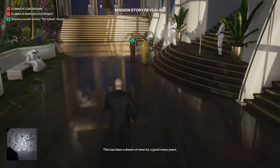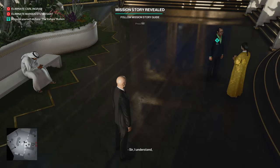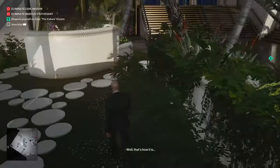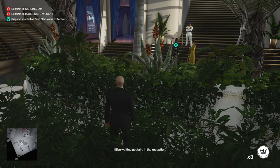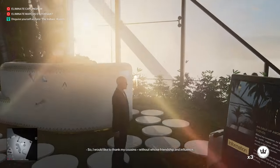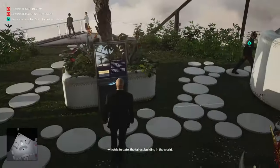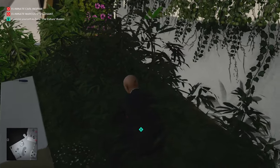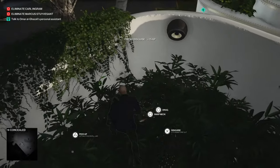Head over to the right and here is where you follow the story. Get your coin out and distract this woman right here. Once you have separated the woman and the Vulture, you can take them out. Once you have taken them out, you can put on the disguise and kill them as well so they don't wake back up.